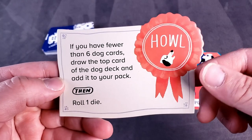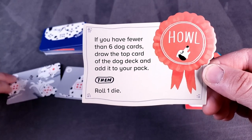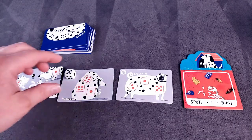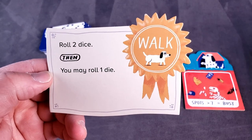Alright, Pal: if you have fewer than 6 dog cards, draw the top card of the deck and add it to your pack, then roll 1 die. I rolled a 5. Walk: roll 2 dice, then you may roll 1 more die.